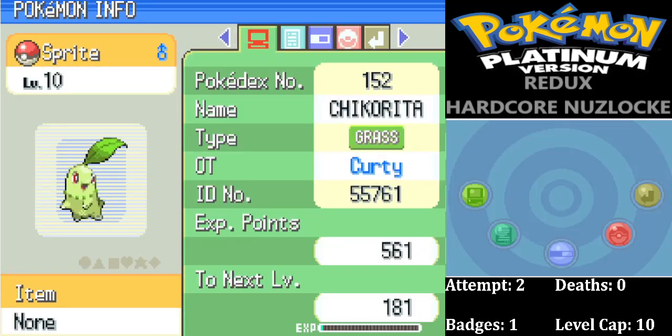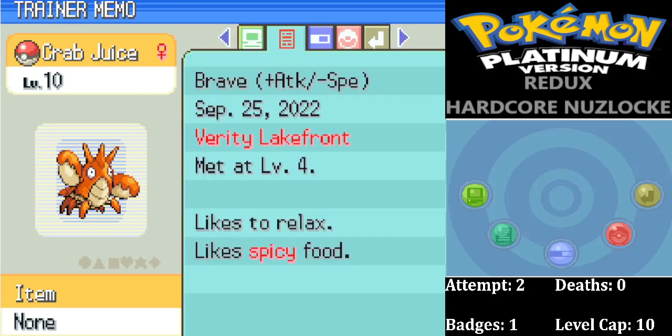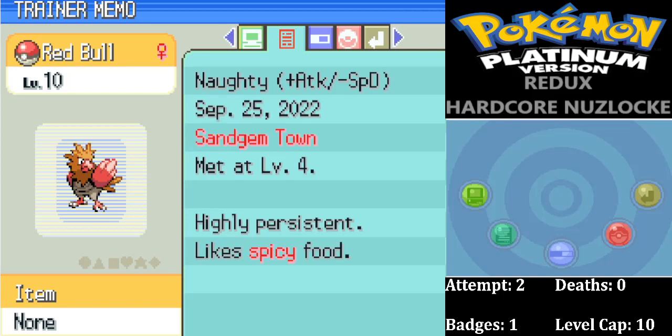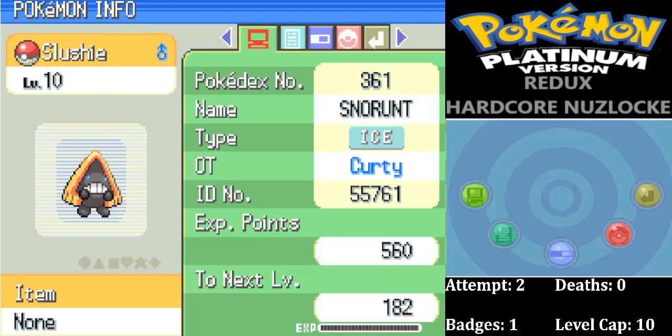We got Corphish, who we call Crab Juice — one of my favourites from a first attempt. Plus Attack, minus Speed nature — anything for plus Attack. Technician ability, fantastic, with lots of moves under base 60 power. We got Spearow, who we call Red Bull — our Sandgem Town encounter. Plus Attack nature, very happy with that, minus Special Defense. We got a lot of use out of Fearow last time. It's Electric/Flying with Volt Absorb in this game, so anything with an immunity we're always pleased to have. And for our Route 202 encounter, we got a Snorunt who we call Slushy — plus Attack, minus Special Defense, with Ice Body.